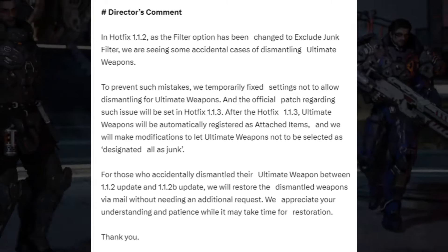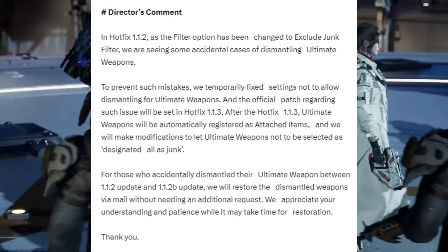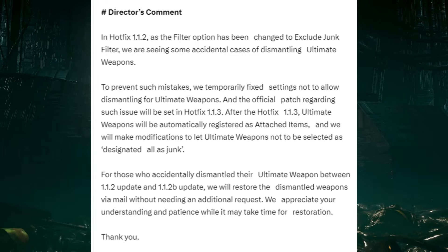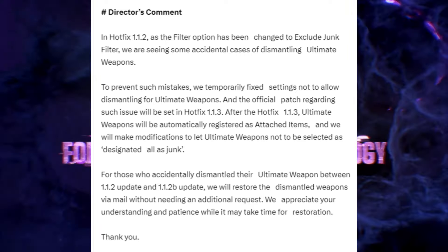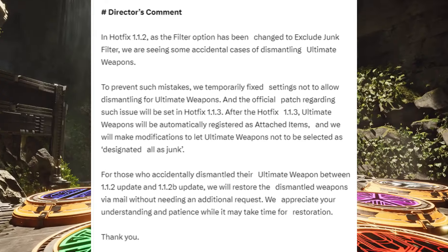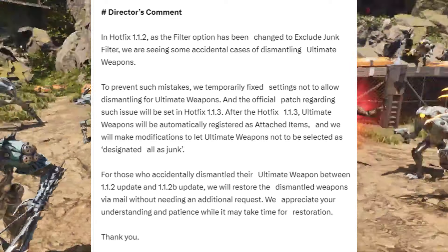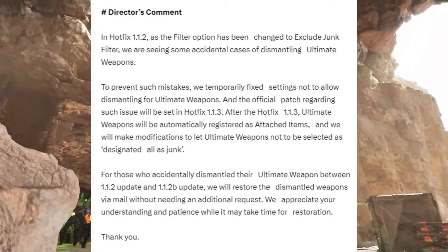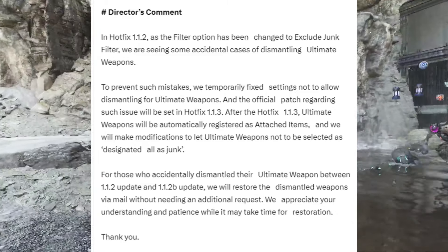The first thing I'd like to address is something that took place the other day where the game introduced a patch to restore certain missing ultimate weapons. In Hotfix 1.1.2, as the filter option had been changed to exclude junk filter, we are seeing some accidental cases of dismantling ultimate weapons. To prevent such mistakes, we temporarily fixed settings not to allow dismantling for ultimate weapons, and the official patch regarding this issue will be set in Hotfix 1.1.3.